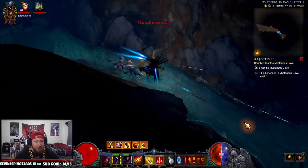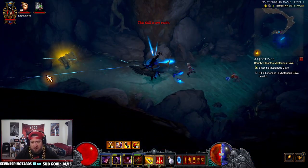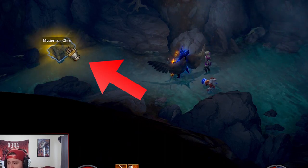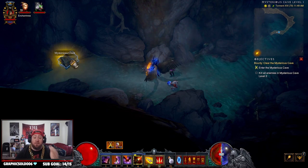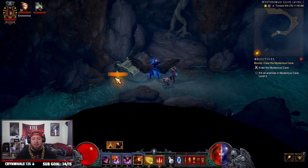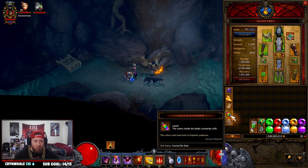You've got to kill all the enemies in level two for the bounty, but that's irrelevant — we're looking for the Mysterious Chest. And just like that, it spawned right at the beginning. You're looking for the Mysterious Chest; once you have it, all you're going to do is come over and open it, and it should drop the Liquid Rainbow. We got it — that is item number four secured.